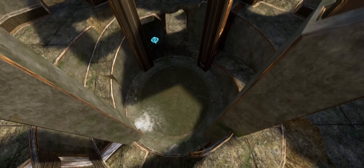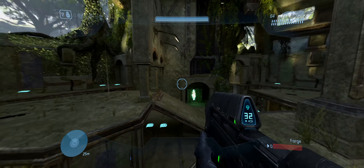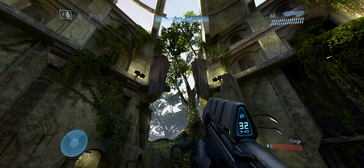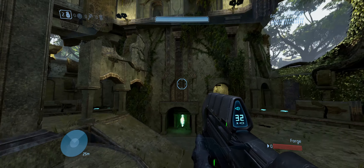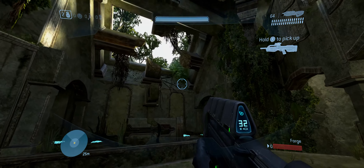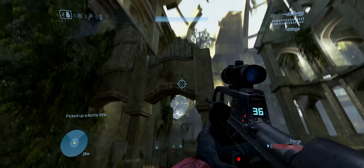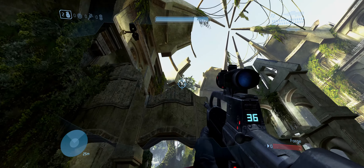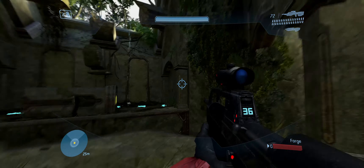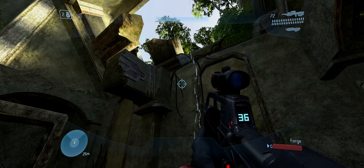Going back from Lockout and Sanctuary, we got Warlock — the third map in the collection. I'm not sure how many of these maps he's going to do, but as you can see it looks like a whole new map. You can tell it's based off the Halo 2 version because he kept a lot of the same geometry, but he added so many bevels, edges, and details that the map needed to really stand out and look complete.